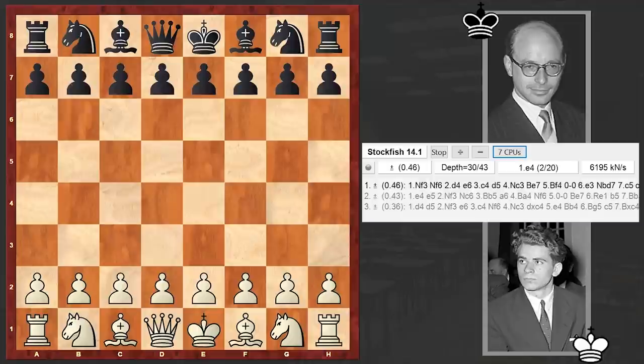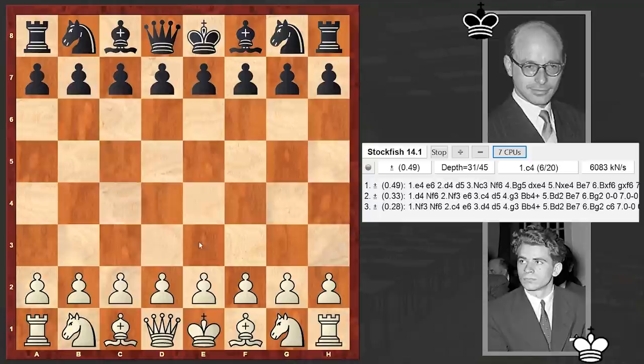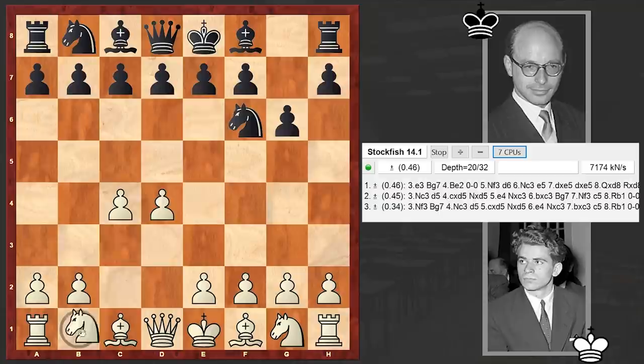Hello chess lovers, Soren here. In today's video we are going to analyze a game played between two legendary Soviet chess grandmasters. Boris Spassky is on the white side and his opponent is David Bronstein. This game is from the 1956 Candidates tournament. Spassky opened up with d4, to which Bronstein answered with Nf6.